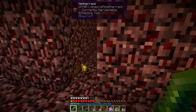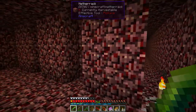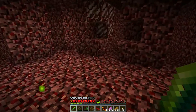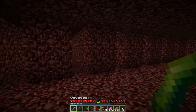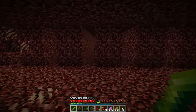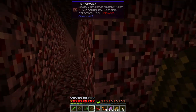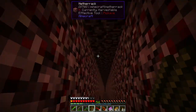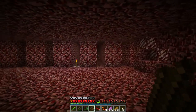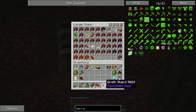We own everything in the Nether! So anyway, as you can see these mines go really deep. I haven't really started those but for those who don't know, this is strip mining. The concept is that you can see every ore that's possible - it's supposed to be really efficient because if an ore is right here you'll be able to see it and get it all. If you don't know much about strip mining and want to know more, let me know.